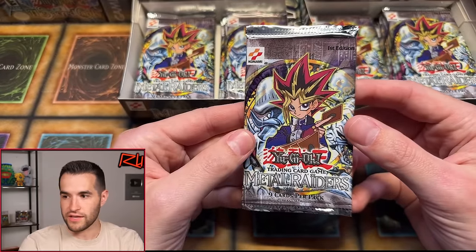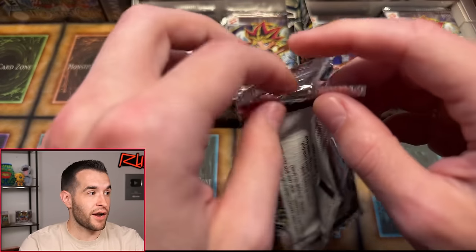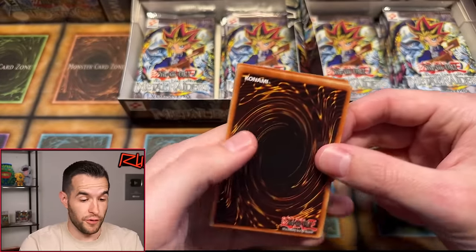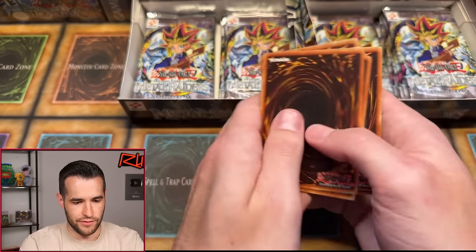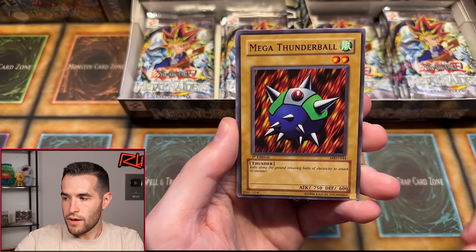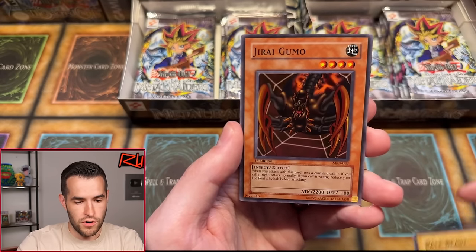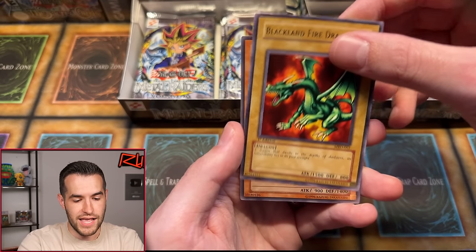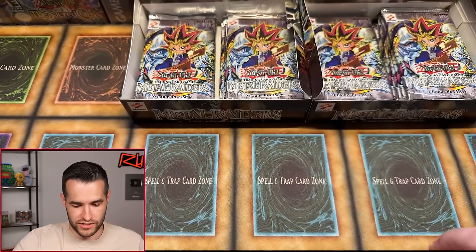We're at pack 22 of 48 — almost at the halfway point. Commons and rares have been really good so far, getting good ones in nearly every pack. Next pack from the back — Crawling Dragon, Immortal of Thunder, Mega Thunderball, Bottom Dweller, Protector of the Throne, Pale Beast Ruxan 34, Jiragumo, Blackland Fire Dragon, and Masked Sorcerer. Masked Sorcerer is the opposite of White Magical Hat — instead of ripping a card, when he does battle damage you draw a card. Not as good as ripping in my opinion, but interesting. He has better defense but less attack. No foil on that one.